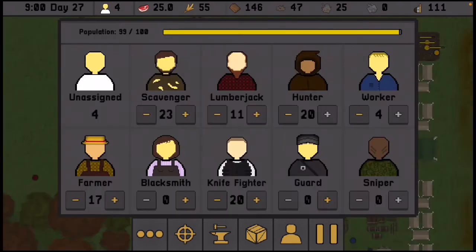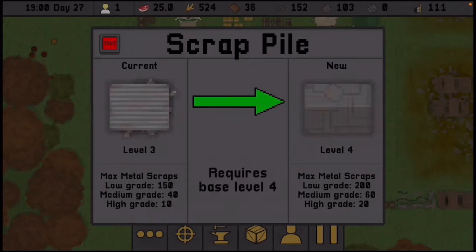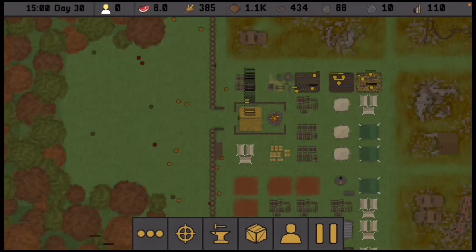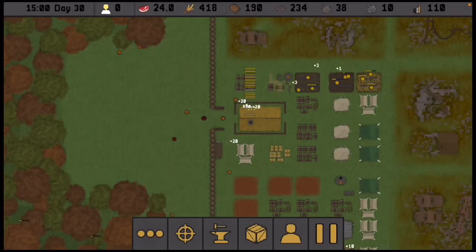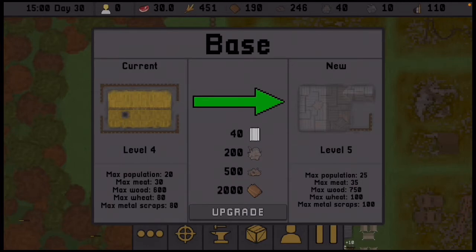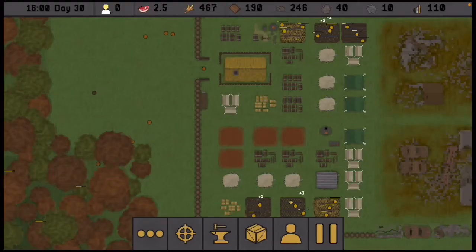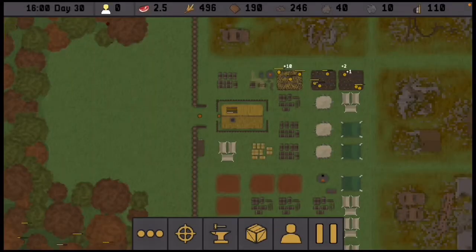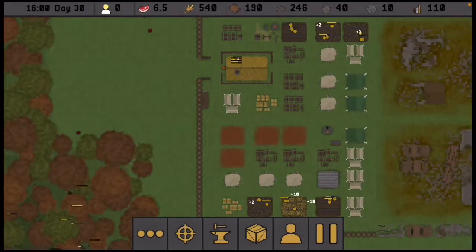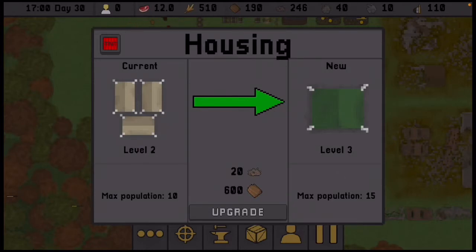Now that I've got a hundred, go ahead and assign them to metal gathering. Hit upgrade on that. I'm going to be able to hit upgrade on the base, which is going to be awesome. The metal situation is going to hold me back a little but that's okay. We will eventually get there — I can start upgrading these for a thousand a piece. I need to upgrade my housing so I'll focus on that; it does take a little metal.